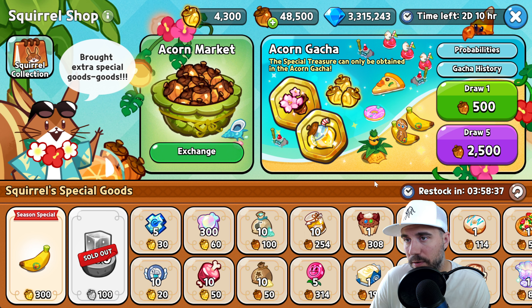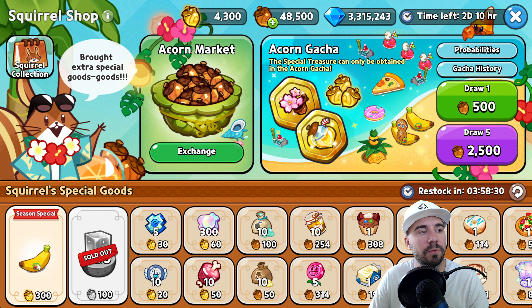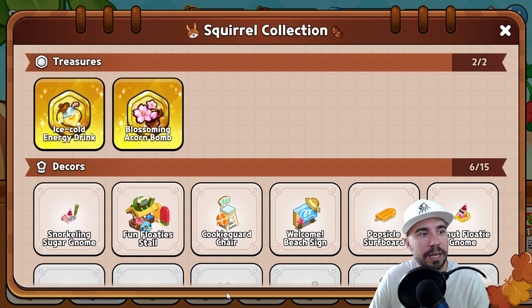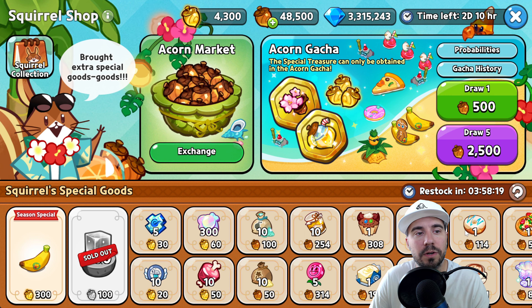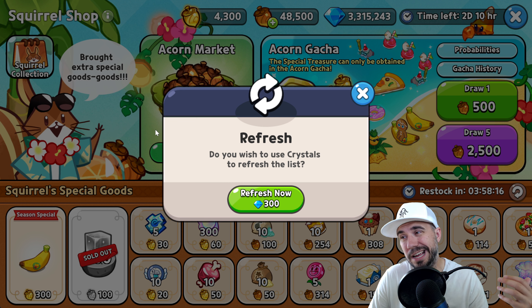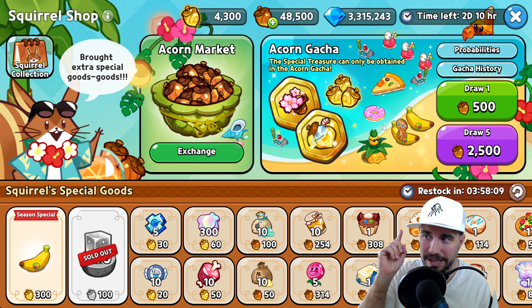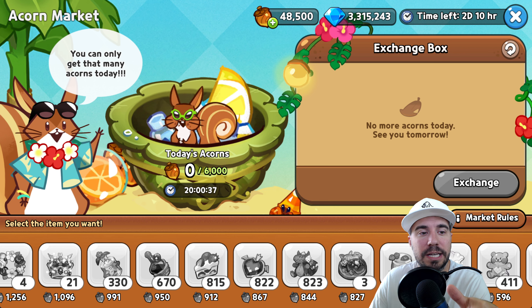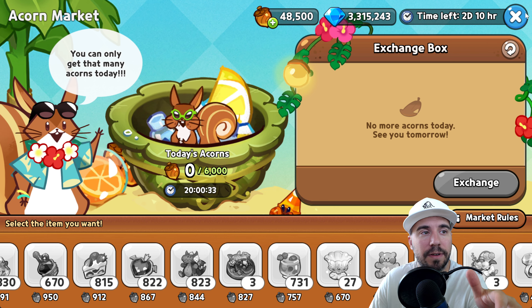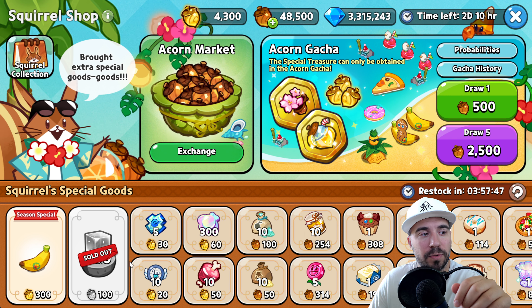I wanted to bring this back around and give you the final tips, tricks, and strategy to help you be successful. Use all your pulls up first. Then make sure you're going after the decors — the good news is we got the banana and can buy it right here. Also make sure you're using your restocks every four hours. As a free-to-play player, we're going to save ourselves some crystals. Today we broke down the acorn market, gave you key spots for your exchange, maximized acorns around 100,000, and took advantage of the Squirrel Shop event for acorn gacha and special treasures.